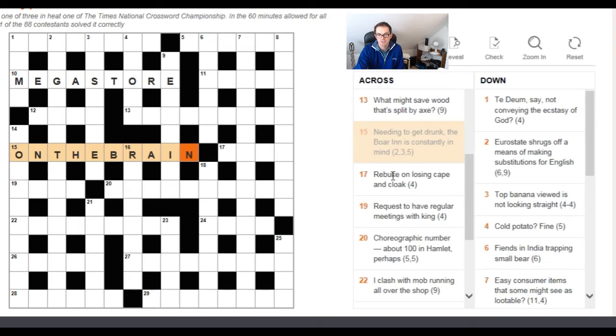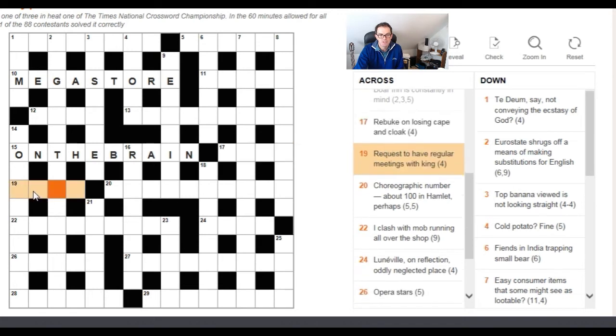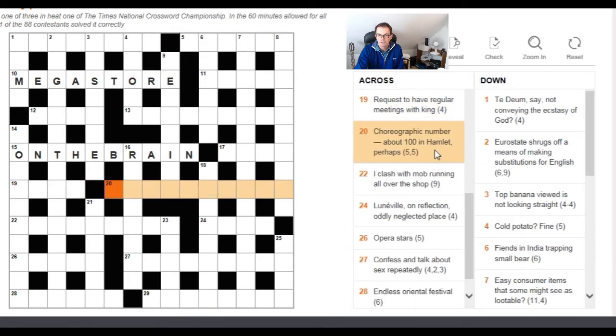Looking at the next clue: 'rebuke on losing cape and cloak' — I'm not seeing an anagram there; it suggests losing a C since C abbreviates cape. 'Request regular meetings with King' — nothing to indicate an anagram. 'Choreographic number about 100 in Hamlet perhaps' — again nothing; 'choreographic' can't be an anagram indicator, though 'choreograph' could perhaps serve as one.